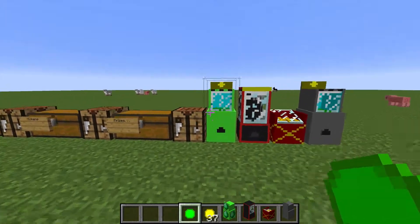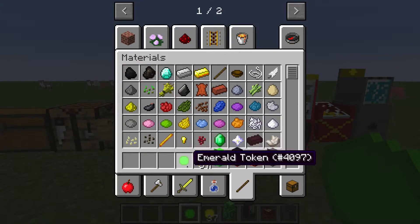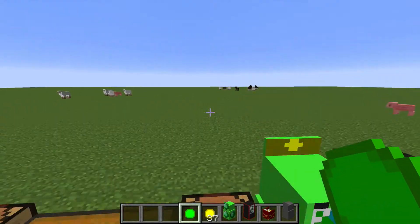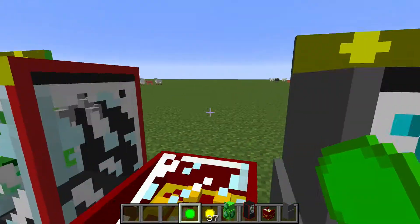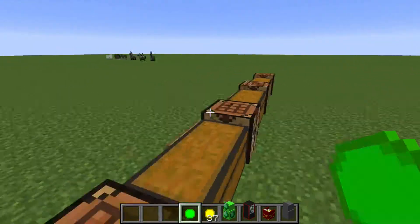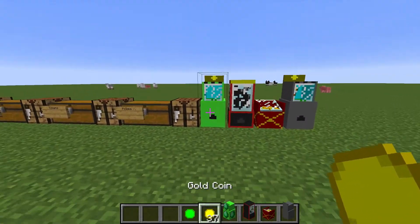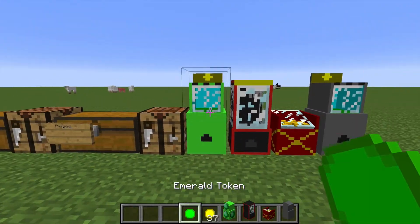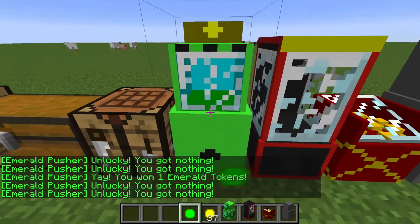Here's the emerald pusher, which is the most expensive. There's no crafting recipe, but you can trade with a villager to get one — it costs like 25 gold tokens and one emerald, so these are really hard to come by. We got an emerald token!